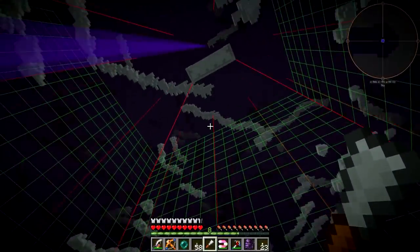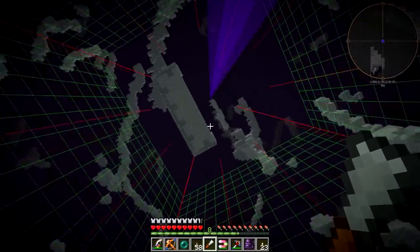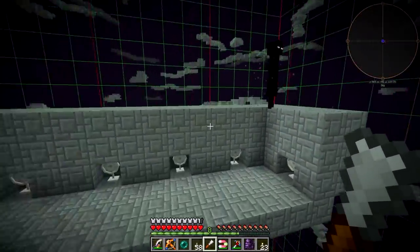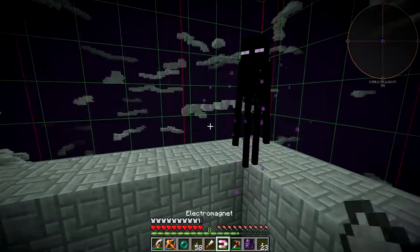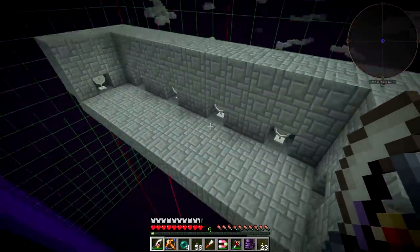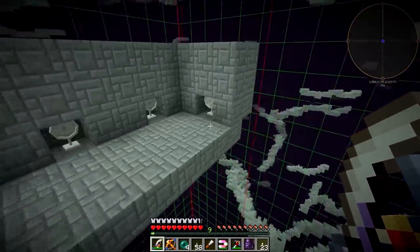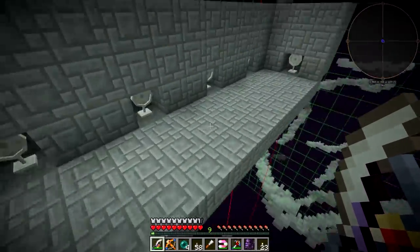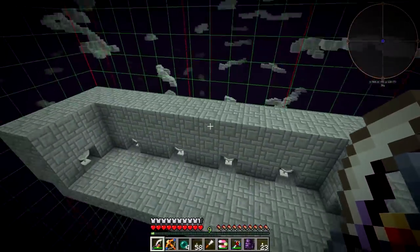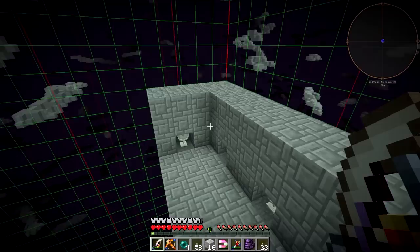Alright guys, I am back and we've got the design for the farm figured out. I got rid of all the clouds. The way that this works is each platform will look something like this. We won't have endermen spawning up here normally, but each platform has fans — these four fans blow out, and these four fans blow to right in front of the other fans. So the endermen will fall, get knocked off, and land way down there where they'll be killed by fall damage.